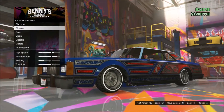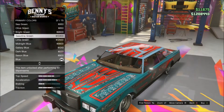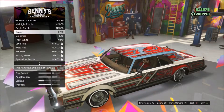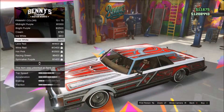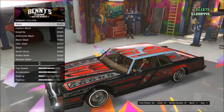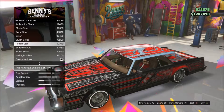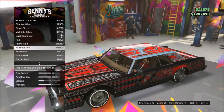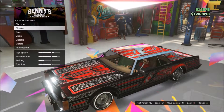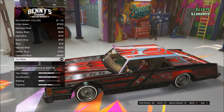All right, now let's do the respray. Primary color — let's make these colors the same. I think midnight or wine red would look really cool on this. I don't have wine red so let's go to metallic and make our own wine red. Pearlescent — let's find red, go down, and there it is.